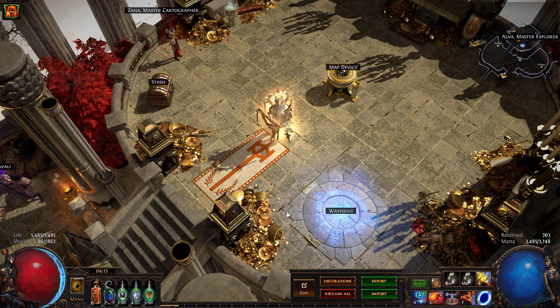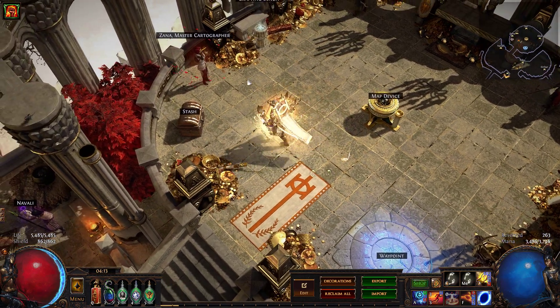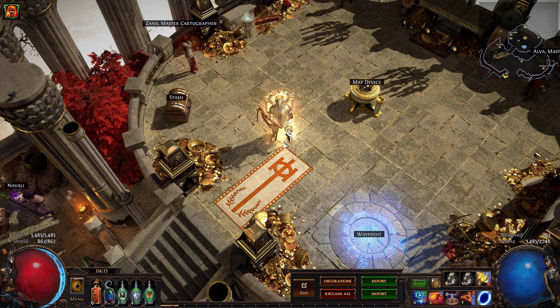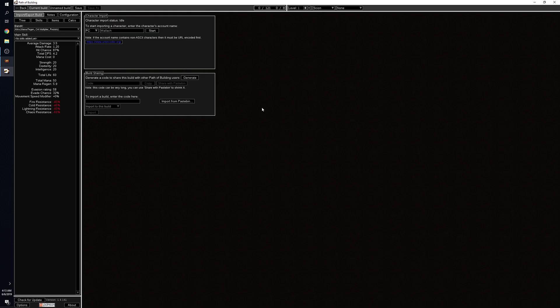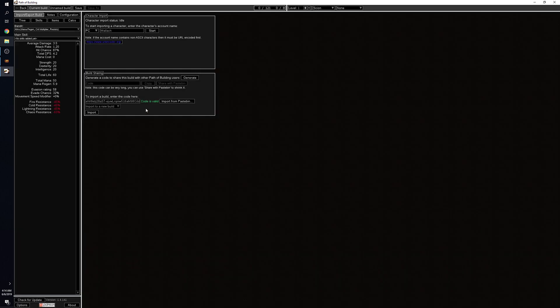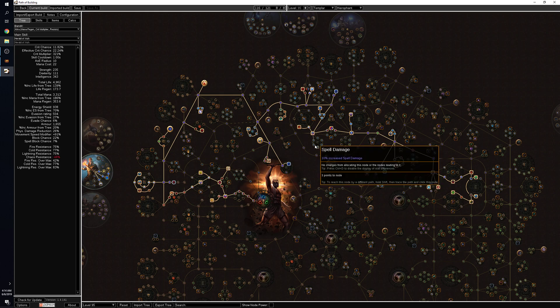This build can basically crush all the content in the game. I'd actually never bothered to fight Uber Elder before Synthesis, and the first time I fought him was on this build — he just got wrecked. He killed me twice but I'd never seen that fight before. Let's switch over to Path of Building. I'll include links in the description. If you've never used the program, grab it from the download link, copy the pastebin link I'll have there, open Path of Building, click New, then Import/Export, click Import from Pastebin, paste the link, and click Import.